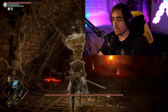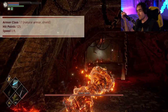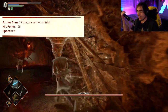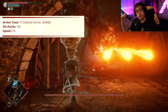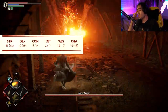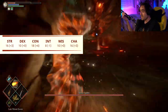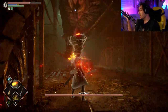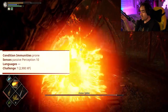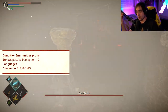So this is the Armor Spider. To start off, it is a huge fiend with the chaotic evil tag. It has an armor class of 17, a hit point total of 125, and a movement speed of 0 — it is immobile and cannot move. The noteworthy stats are 16 Strength, 18 Constitution, and 16 Charisma, with a 10 Dex, 8 Int, and 10 Wisdom. For condition immunities, it is immune to being prone. It has a passive perception of 10, speaks no languages, and is a challenge rating of 7.